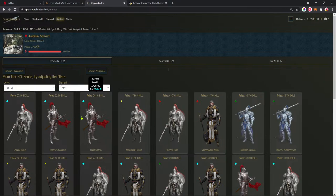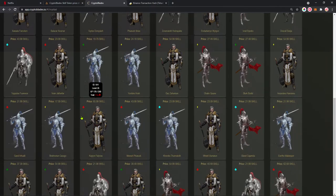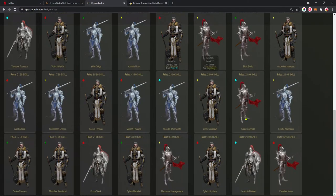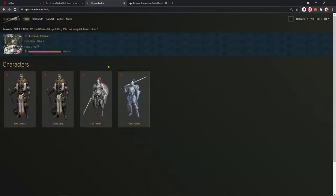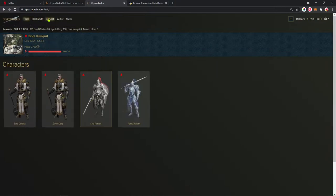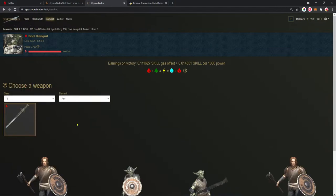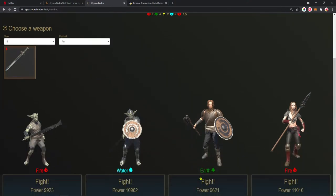The cheapest character on the market is 17 SKILL at level 21. We have a lot of options on the market. The market is really nice — I actually like the way they presented it, very simple and straightforward. The devs are really pushing the game forward. Let's go — fire, fire, but we have no earth enemies to fight against.